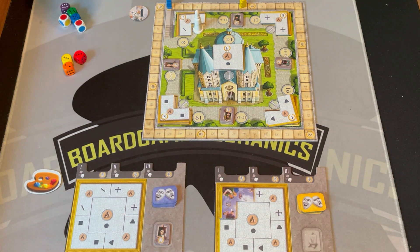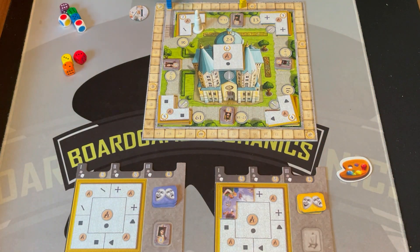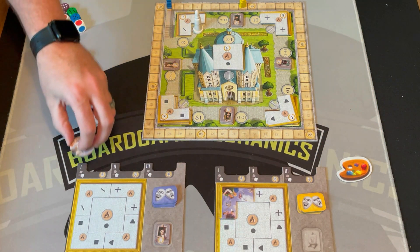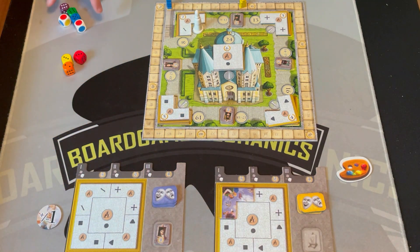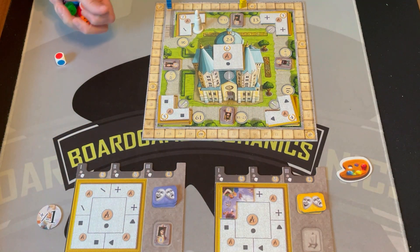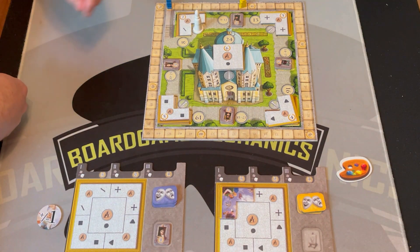At the end of the round, the first player marker shifts, and whoever is in last place gets the plus-one token. This token lets you add one or subtract one from your total, to help you catch up. Blue is in last so blue gets the token.